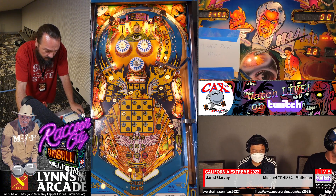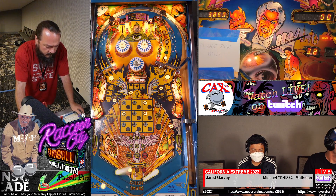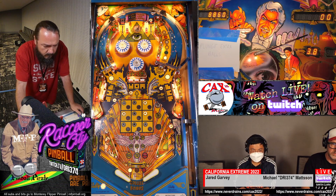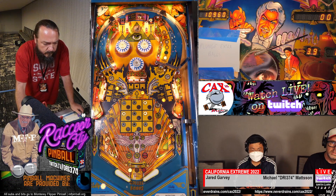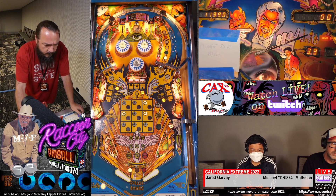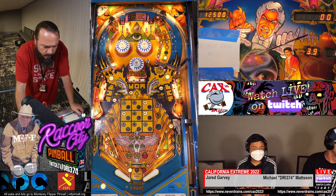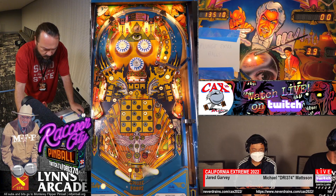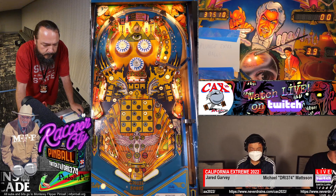Nice save. Oh, wow. So he needs the right bank drop for 9,000. That hits the lit spinner — that's big. So what else does the saucer advance? I think it gives you some points. I don't know if it advances anything other than turning on the lit spinner. Oh, what a save. Wow, very nice.